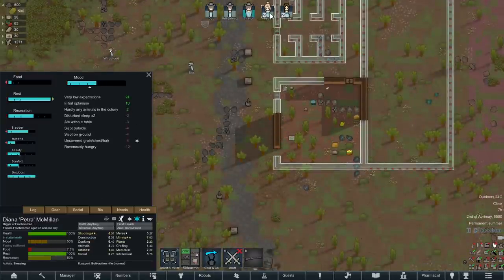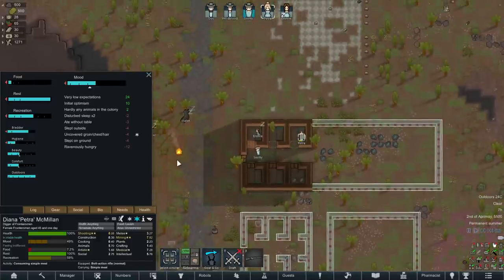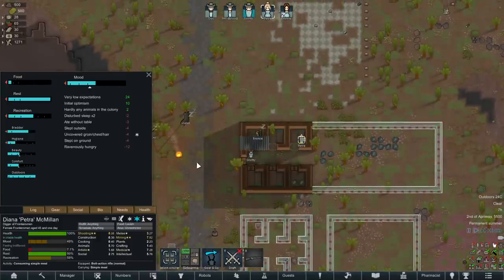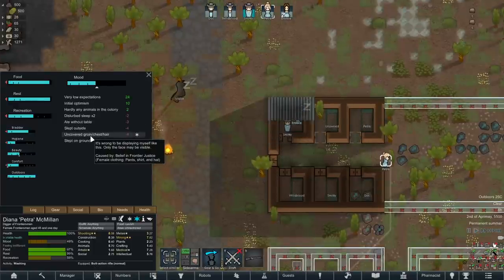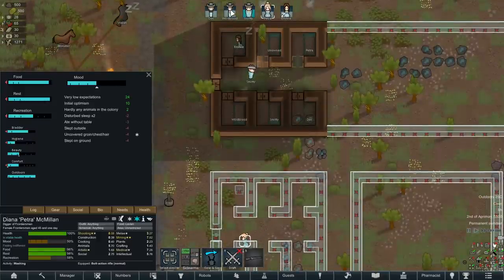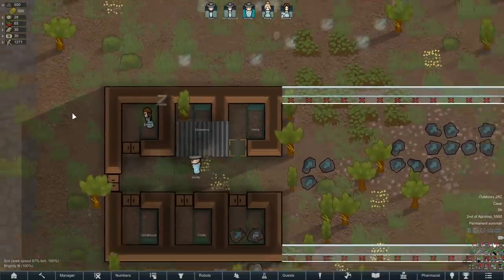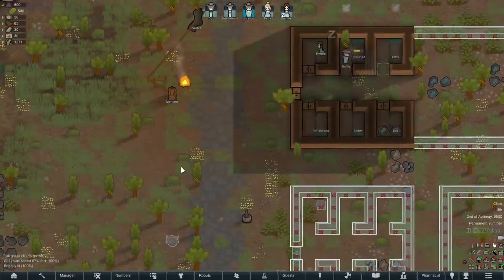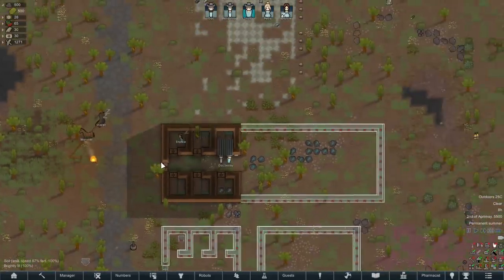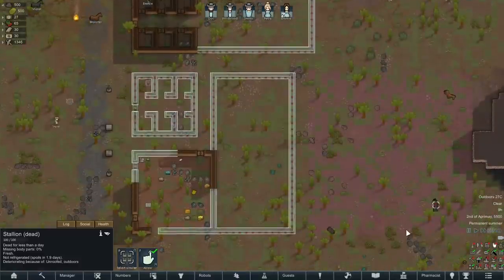We're sleeping here. Some of them even have enclosed bedrooms. They're all sleeping on the floor so they're going to get some mood debuffs, but they've got early colony expectation things — initial optimism, very low expectations. We're going to be fine. Petra and Emi interestingly did not spawn with cowboy hats, even though both genders have the head gear options. You don't get a penalty from not wearing a cowboy hat, but you do get a penalty from having your head uncovered — very unseemly. We'll try to get some hats going soon. Everyone's got an enclosed bedroom now, and we'll close the storage as well. Butchering should happen.